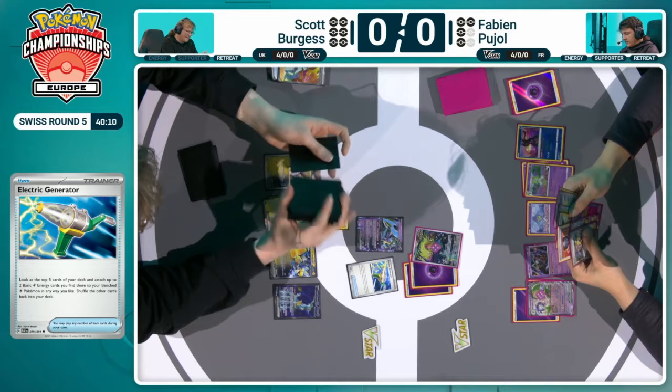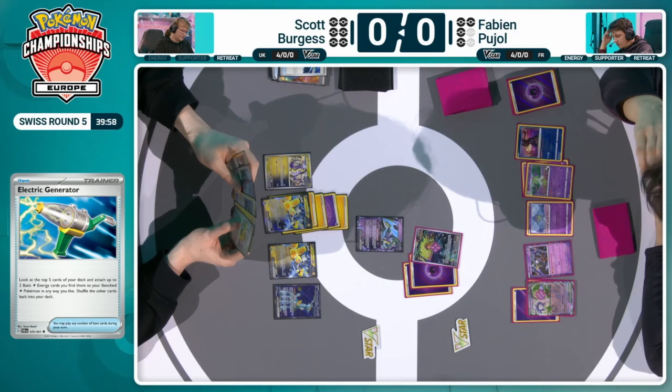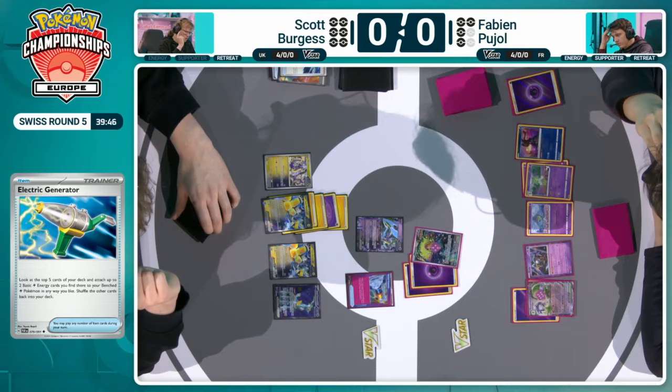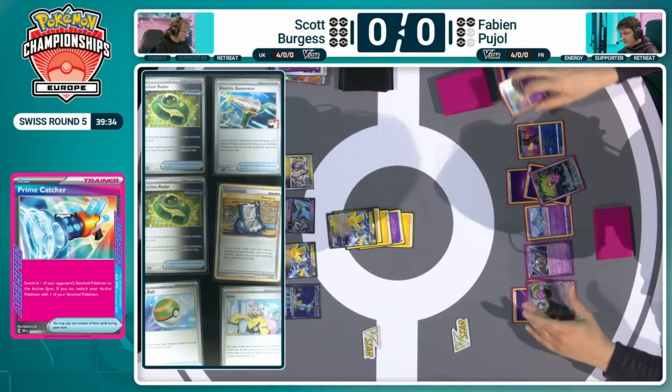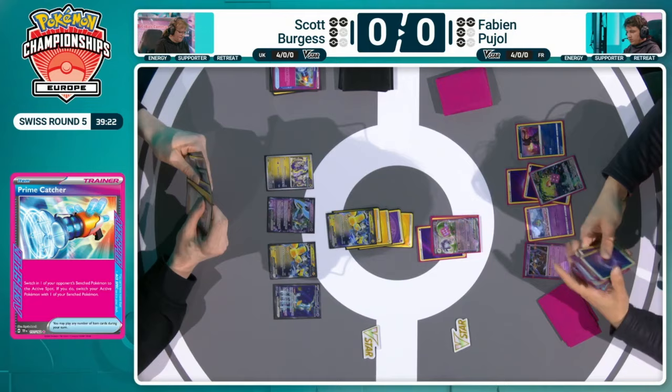The Electro Generator has hit — has it powered up and ready to go. It's just about whether Scott can find a way to remove the Iron Crown EXs from the active position so he can start applying some pressure. The Prime Catcher comes down. Which target would you like to go for? It will be the Kirlia — such an important part of the draw engine of Gardevoir — removing the opportunity for Fabian to keep drawing. There's the announcement of Amp You Very Much for two prizes there from Scott, levelling the game.